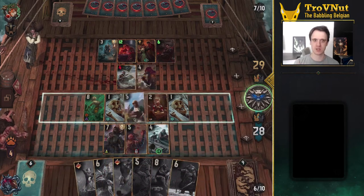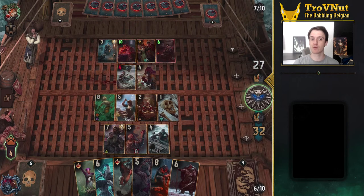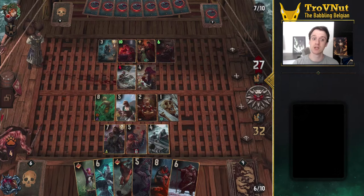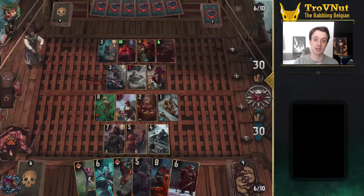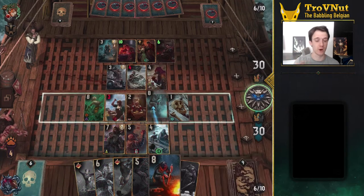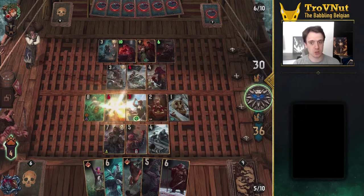First up you have Damage Soakers — units that can either take some punishment or actively benefit from being damaged. Secondly we have the Friendly Fire units: the units and cards that allow you to damage your own units so you can benefit from the effects yourself without relying on random damage from your opponent. This category also includes our leader ability, Earth Sign Ritual, giving you five charges to deal one damage to one of your own units every single time. And last but not least we have the Healers — support units that can mitigate the damage being dealt to your own units, allowing the Damage Soakers to keep on ticking.